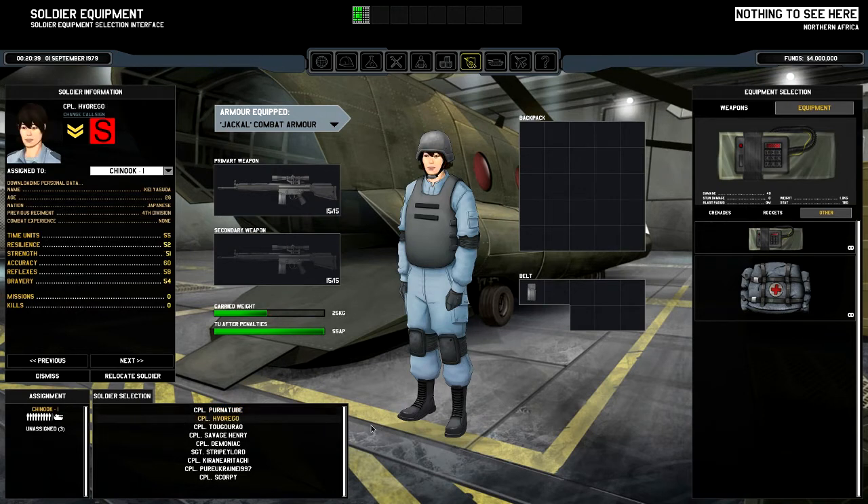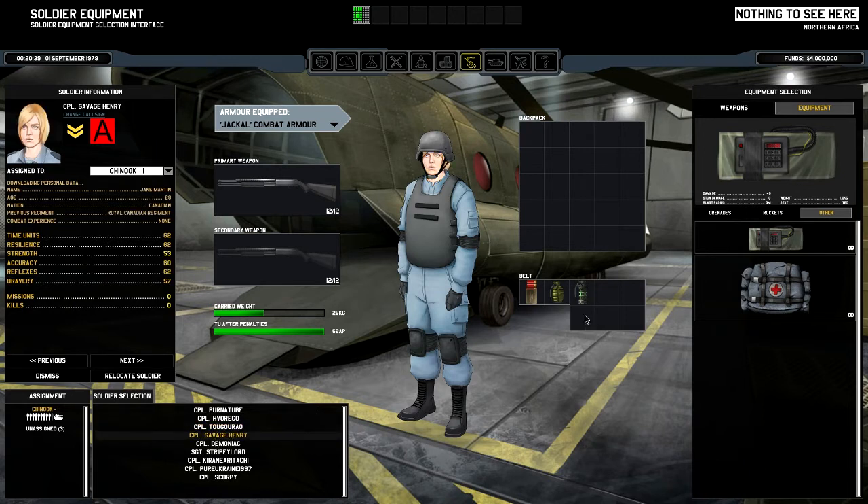Moving on to Horigo — also a sniper, so we've got two snipers. But Horigo is a bit weaker, so won't be carrying medkits or grenades. Togurao is going to be assault, carrying a grenade and a flashbang, together with Savage Henry who is also carrying a grenade and a flashbang. They're both wearing the Jackal combat armor because they'll be going close up to the enemy.